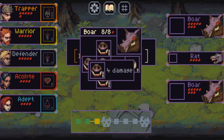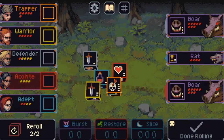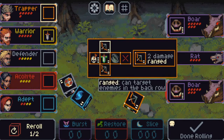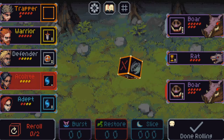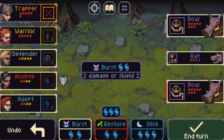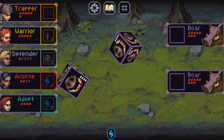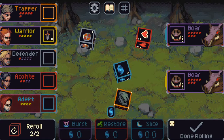A boar! I don't remember facing a boar before, to be honest. We got two boars and a rat — I don't like the sounds of this. Two and four. You could try and roll that four. I'm gonna take the mana. So we can kill that rat at least. Defend the acolytes. Let's kill the rat — and that is the last enemy. They're going for the adept and the warrior — we definitely need shields now.